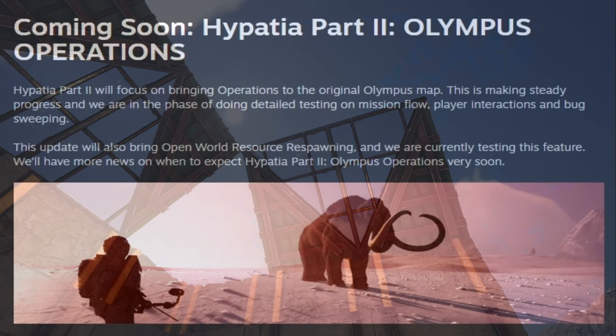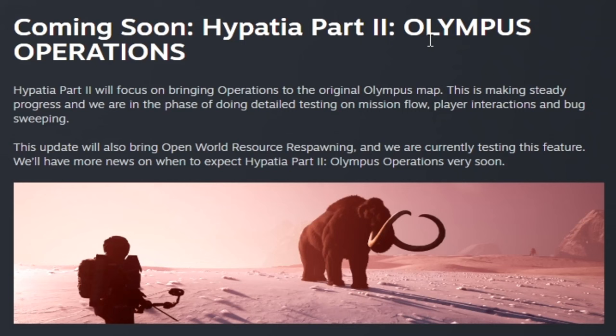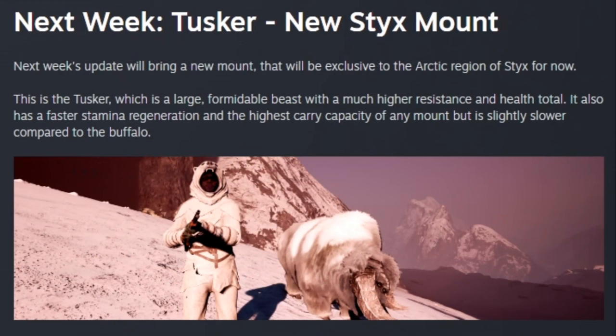Hypatia Part Two, which will bring Olympus operations, is in progress. They are also currently testing open world resource respawning for things like trees, and both features are in their final stages. They should be able to give us a timeline for Part Two very soon. Next week's update will bring a new mount called the Tusker — a large, formidable beast exclusive to the arctic region of Sticks. It has the highest resistance, health, stamina, and carry capacity of any mount, but is slower than the buffalo.